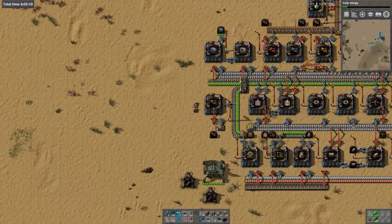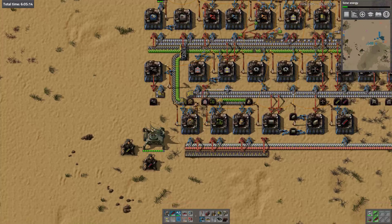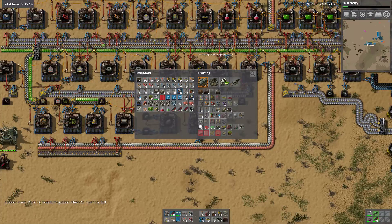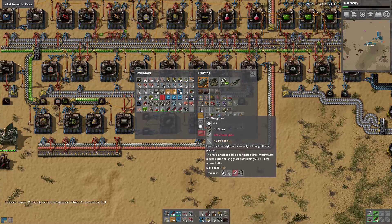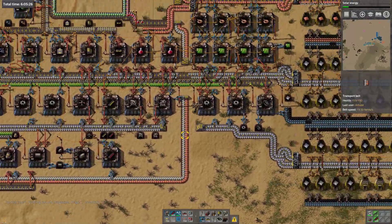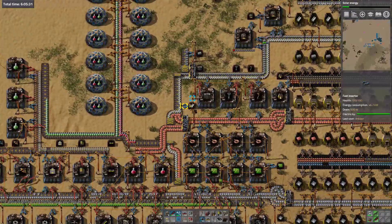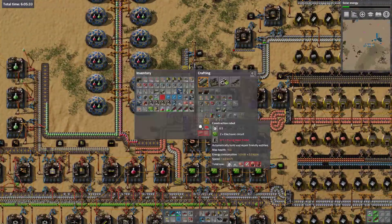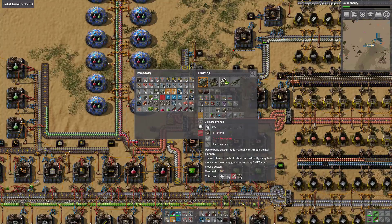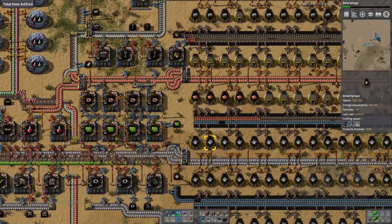I've got plenty of red inserters. Run out of room for that. I've got some stone. So this is going to be a game of turning stone into rails, I think. The steel is here. I'm out of room. And there's some iron ore.